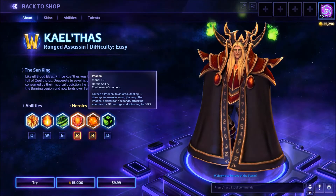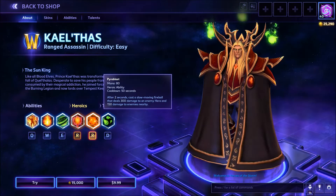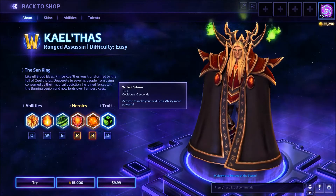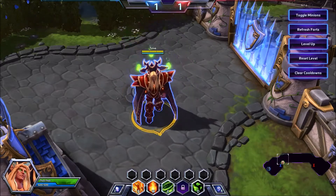The alternative ability is Pyroblast. It costs 80 mana. It has a cooldown of 50 seconds. After 2 seconds, it casts a slow-moving Fireball that deals 300 damage to an enemy hero and 150 damage to enemies nearby. It will chase them for quite a distance, and it is a lot of damage. As Kael'thas, your trait has a cooldown of 6 seconds. You can activate it to make your next basic ability more powerful. And now let's go see those abilities in action.